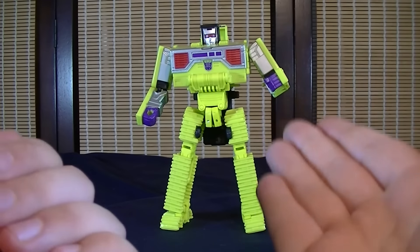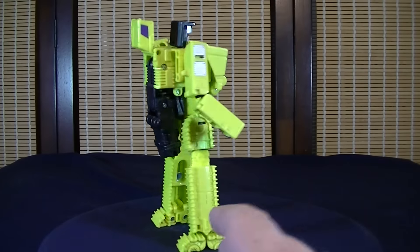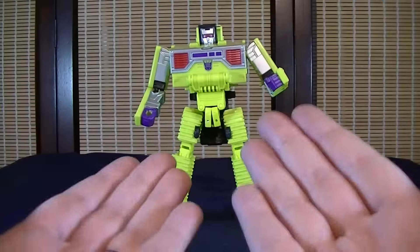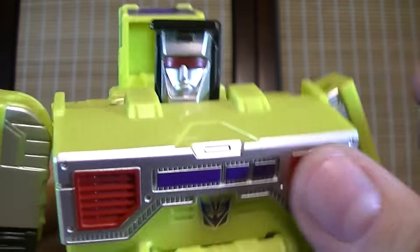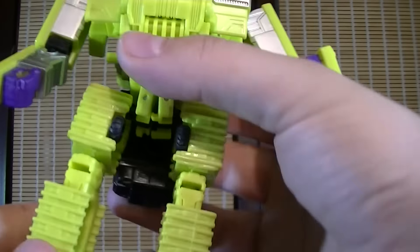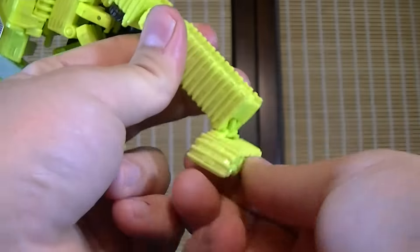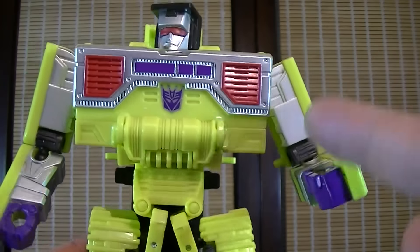Next we're moving on to Bone Crusher, whose profile is actually very nice. The only one that really beats him is Scrapper in terms of overall design and aesthetics. The scope on this guy is one of my less favorites though, just for how boxy it is — it's just not quite as aesthetically pleasing in my opinion. But he actually has a lot of nice molded details on the body. For the legs, since they're pretty much treads, they look a little weird to me, but overall they work really well, especially for articulation purposes, because there are a lot of nice bends.